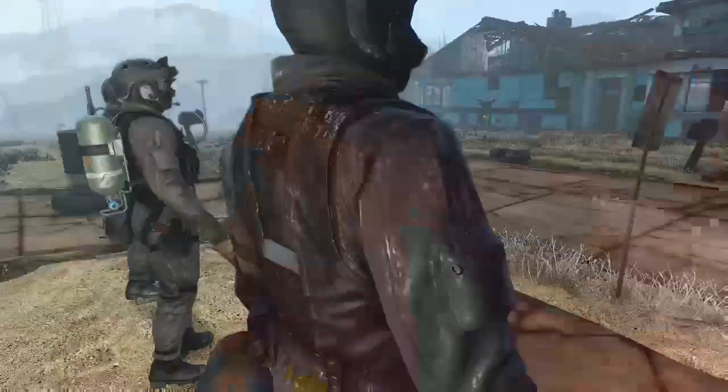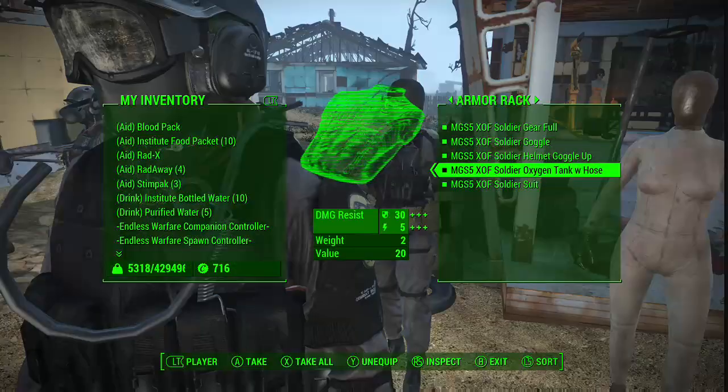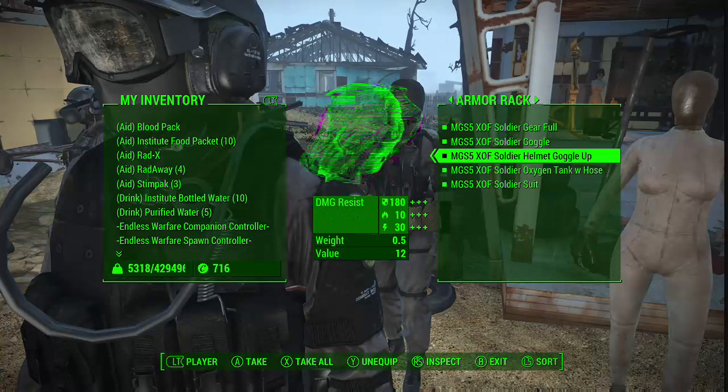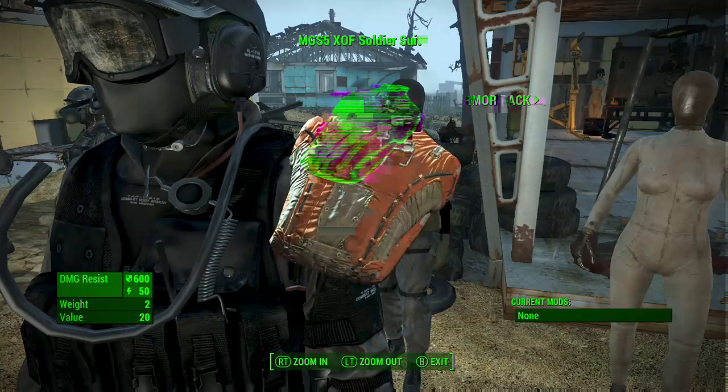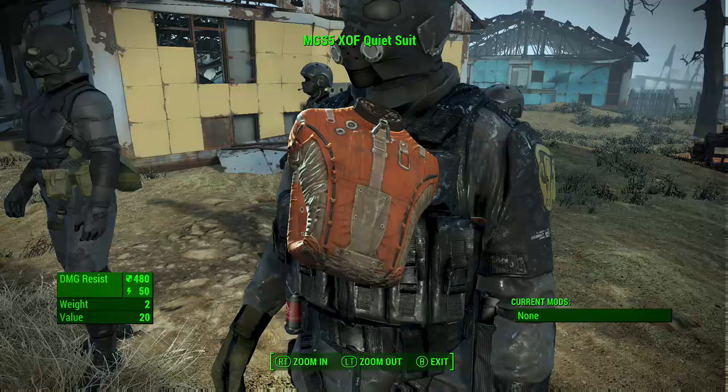Moving on to helmets - these are great. This is the soldier gear helmet. There's some visible stuff in the chemistry station. The soldier's goggles are on his face right now - if I take them off, there you go. You can vary the helmet goggles to go up. It's basically simple defense with 50 resistance, and this one had 400 damage and 50 energy resistance.